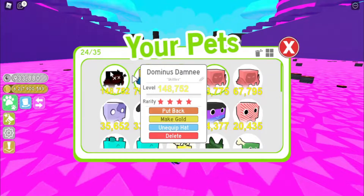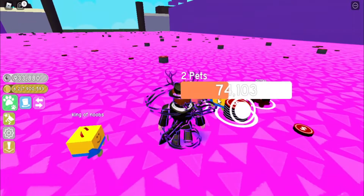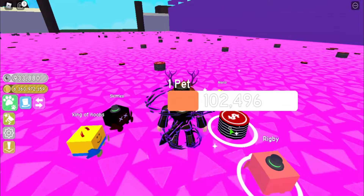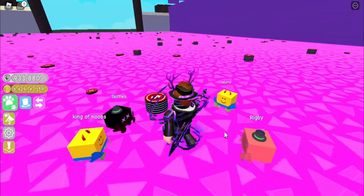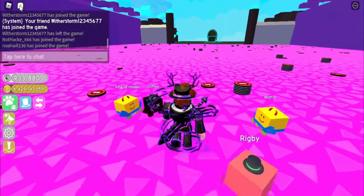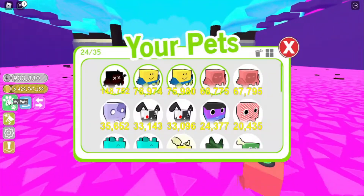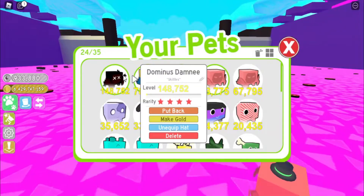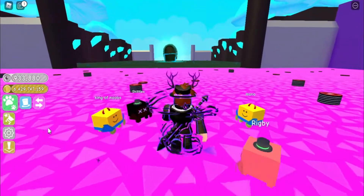Here in Petsim 1 there's actually a level system. The way to gain levels is to just keep breaking these coin chests — you'll get XP. Not like in Petsim 2 where you only gain XP by yourself, but here in Petsim 1 you can actually level up your pets just by breaking coins.